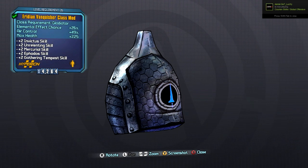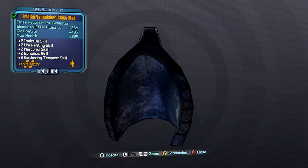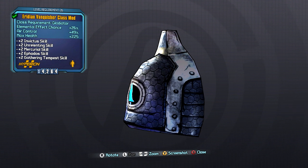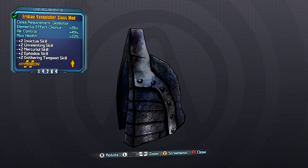What a good show we do today fellas. Onions here, and today I got the first of many tutorials on how to get legendary gear in Borderlands: The Pre-Sequel. We're continuing the series just like in Borderlands 2, and today I'm going to be showing you how to get the Iridian Vanquisher class mod.